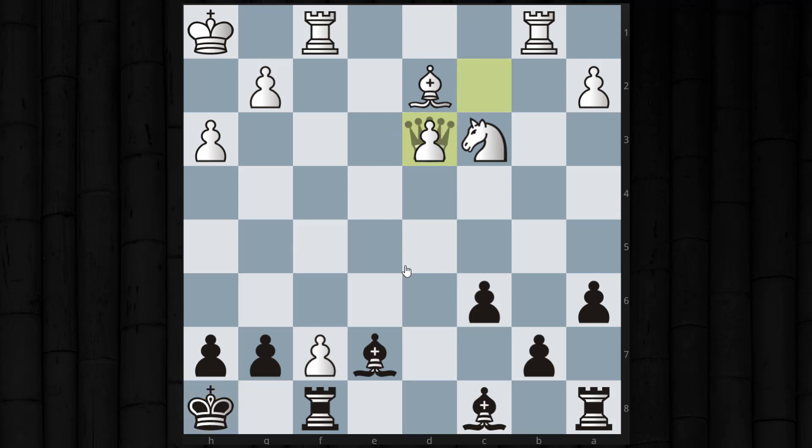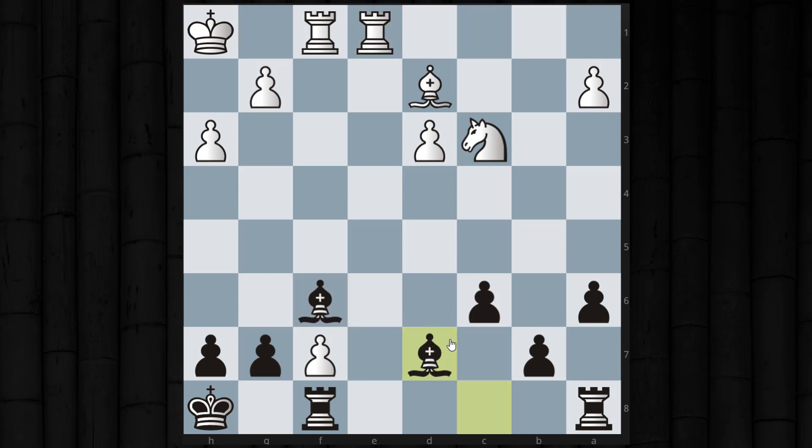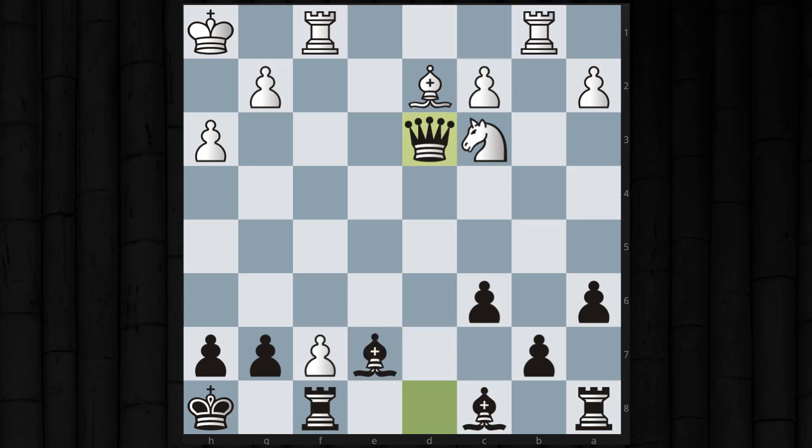Better was knight to d7, threatening that pawn and trading off pieces — I'd have to give back his pawn but could get it back. It's just a very difficult position from black's perspective because I'm trying to develop with these awkward pieces that aren't doing anything. The main issue was grabbing a pawn instead of playing actively.